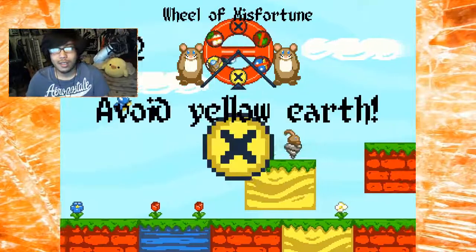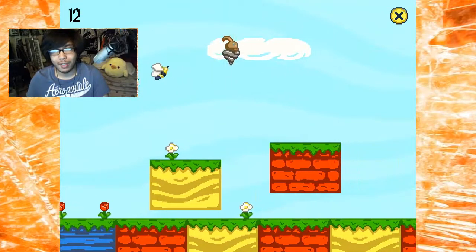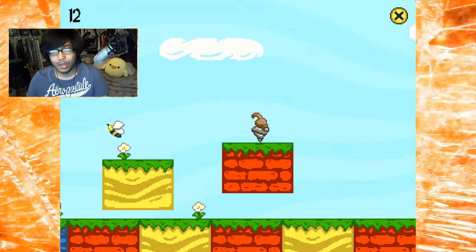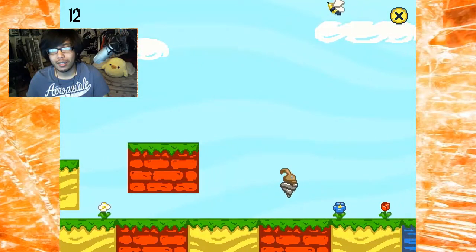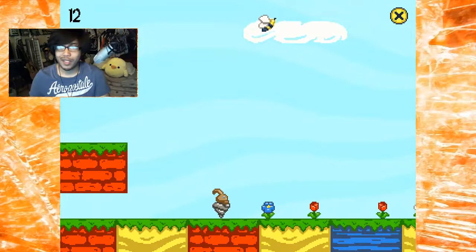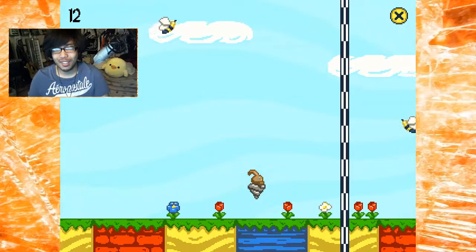Level 12! Avoid yellow earth. I'm assuming it doesn't count what I'm standing on — because that'd be messed up. No problem, let's just get over there. Oh, that's nice — they deliberately give me yellow earth. But I think it is procedurally generated though. Oh my God, that was so close. Woo!